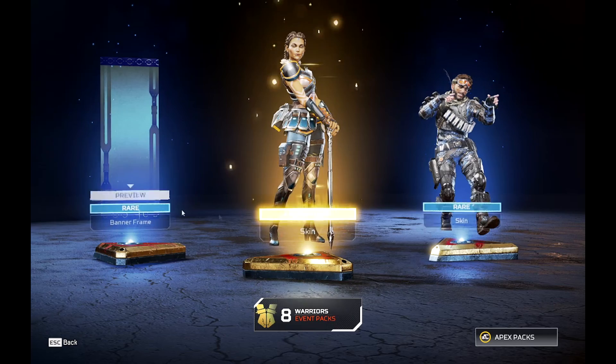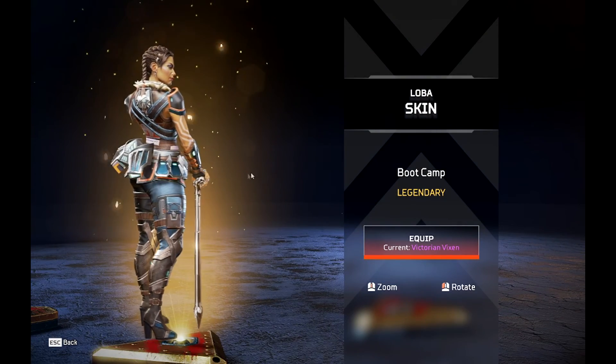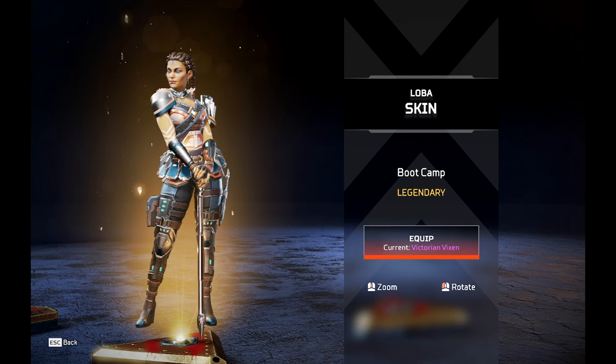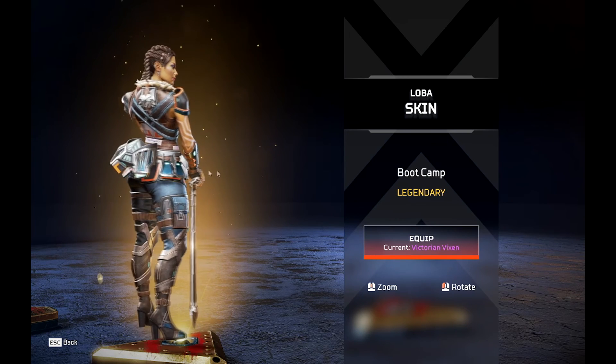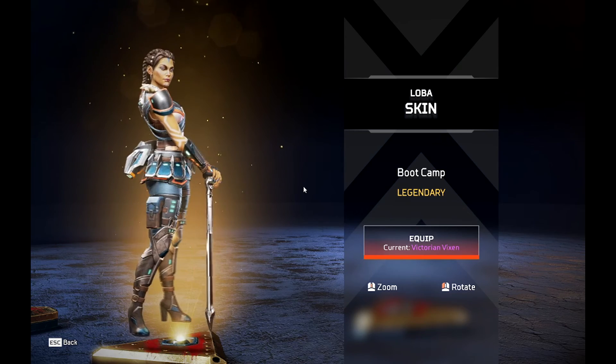Banner frame for Wraith — won't use it because I don't play her. I'm not a huge fan of the lava skin. It's not bad — it has its details, it's nice, and it has a little wolf thing on the back that looks like it's from the Witcher.